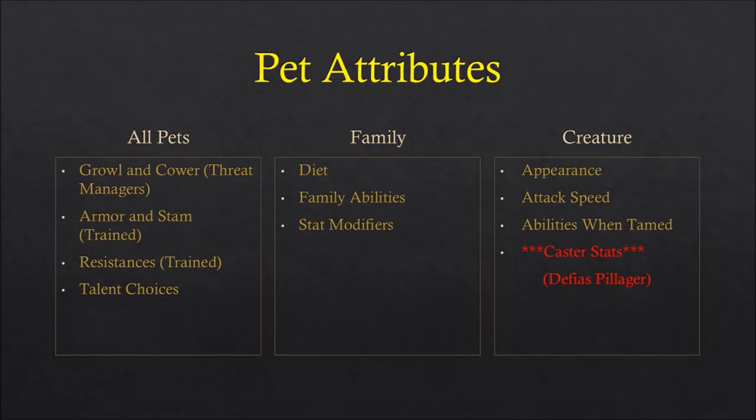The talents you pick on your hunter character will automatically be applied to your pet. So if you're in Beast Mastery and you learn Frenzy, which increases the attack speed of your pet, that will apply to any pet you have — it's not family-specific.